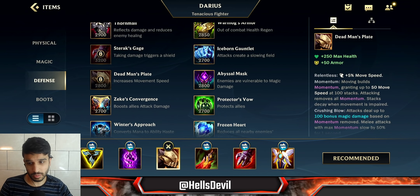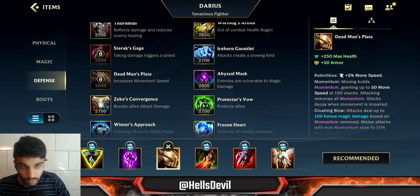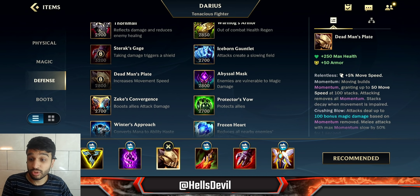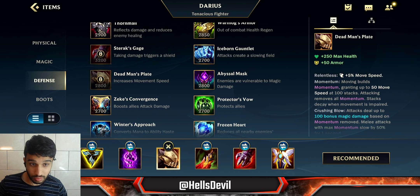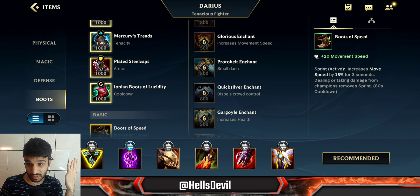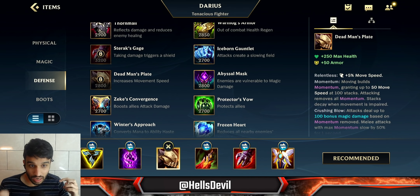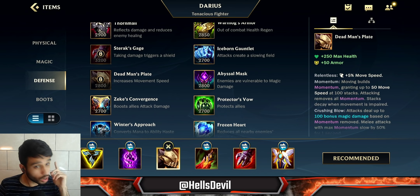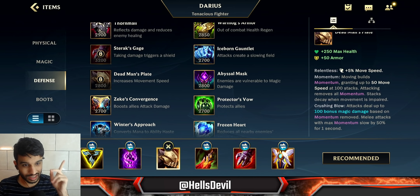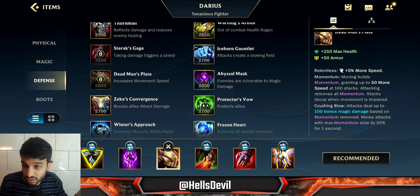For your second item, Dead Man's Plate — if the enemy has any sort of attack damage, just go for Dead Man's Plate. It's the perfect item for Darius because it allows you to catch up to anyone. When you stack 100 stacks of momentum it gives you 50 bonus movement speed. Compare that to the 20 movement speed from boots — it allows you to catch up to anyone. The passive also slows the enemy by 50% for one second when you hit them at max stacks, making it pretty much a core item on Darius.